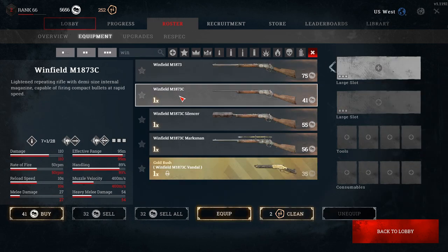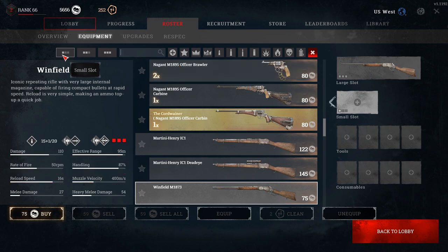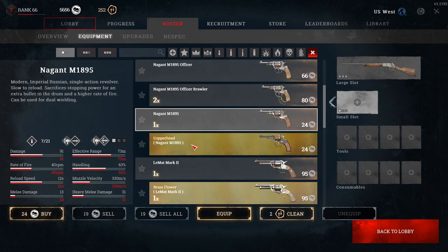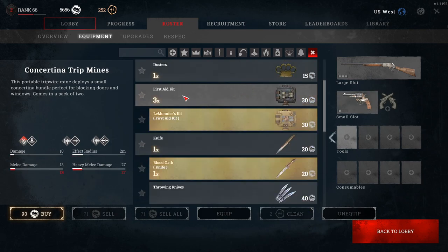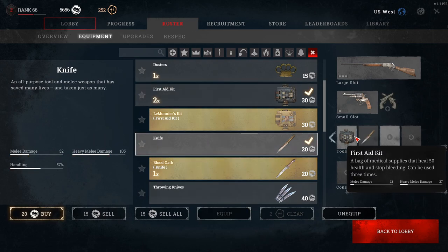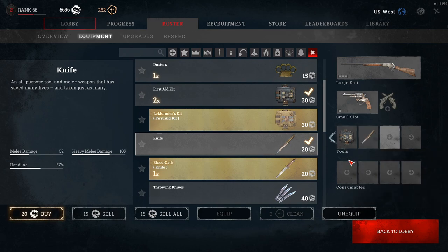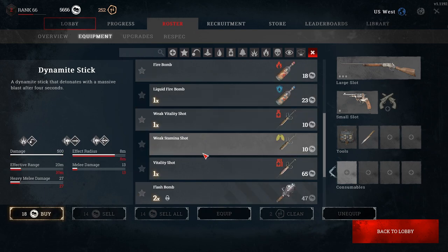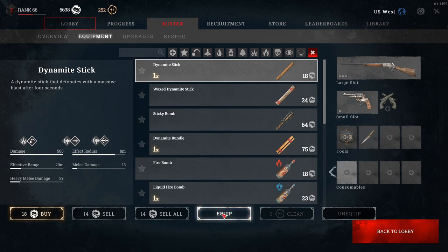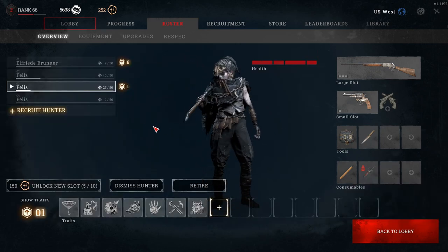For the loadout, start with the Winfield — it's a very easy rifle to use and great for learning the game, taking up three weapon points. Use your last point on the Nagant M1895. For tools, bring the med kit every single game — it's the most important item — and a knife, which is very useful if you don't have a bayonet. For consumables, bring a dynamite stick and a vitality shot for extra health.